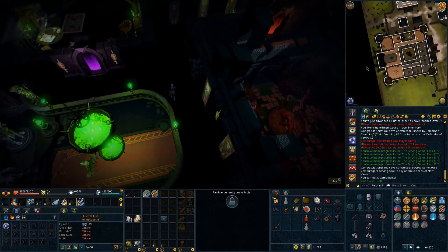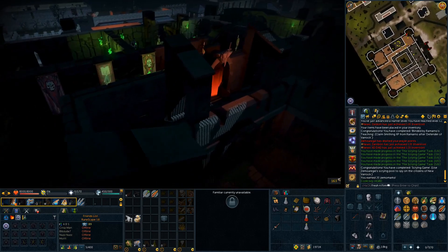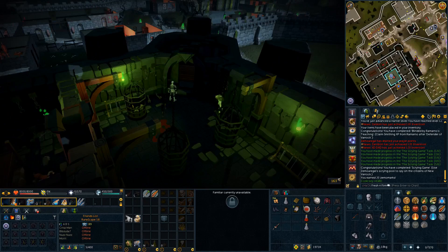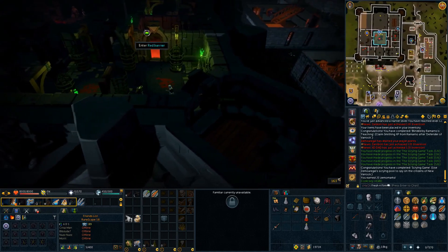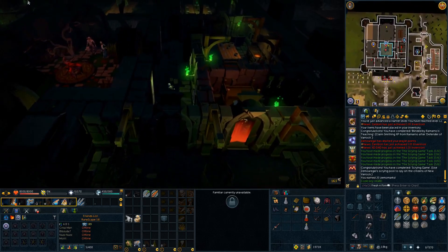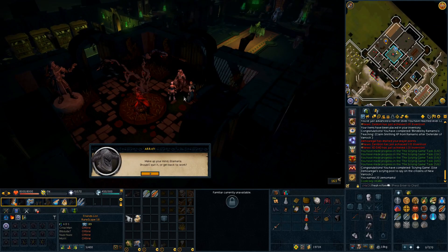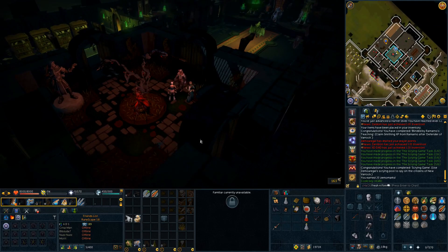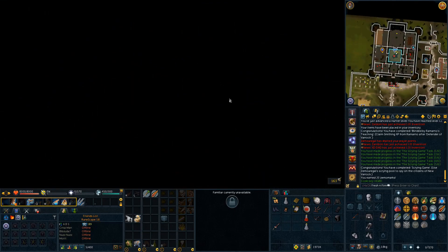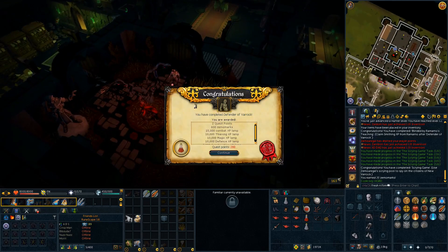First off, we have what you might not recognize — the Dimension of the Damned New Varrock quest area, a bit of an obscure location. I'm in the castle here, about to complete what I think is the second-to-last part of this quest. I'm pretty sure there's only one part left after this one, and that will be the Curse of Erev bit. I believe this is the Defender of Varrock part, but I could be completely wrong.